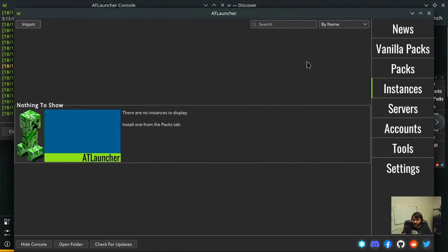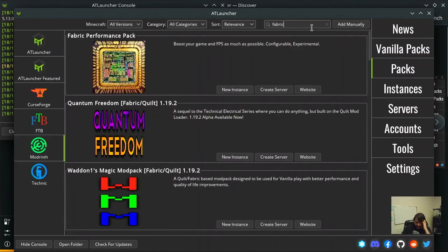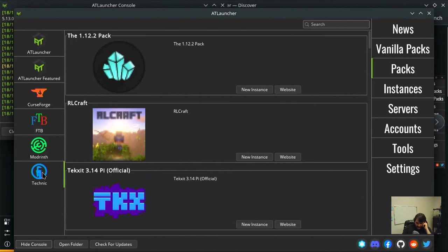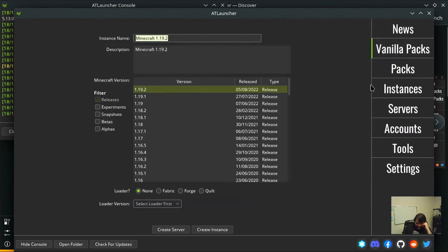That is doing absolutely nothing on the Steam Deck, so let's go to Packs like they want. I want to search for Fabric - a Fabric performance pack to boost FPS as much as possible. This is like you kind of get what you're given. There's CurseForge results - this kind of doesn't make me want to use it to be honest.